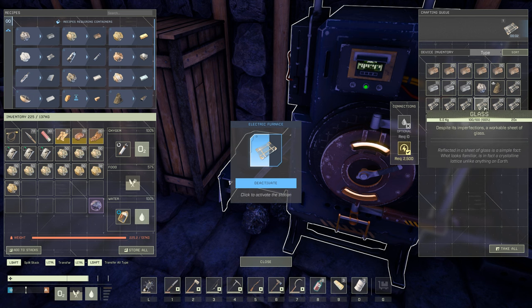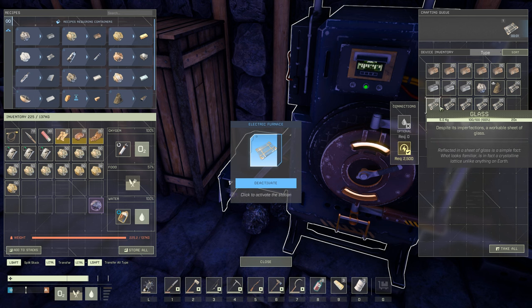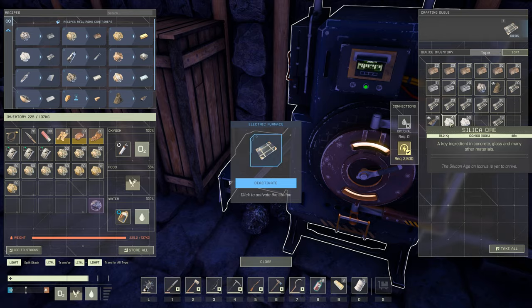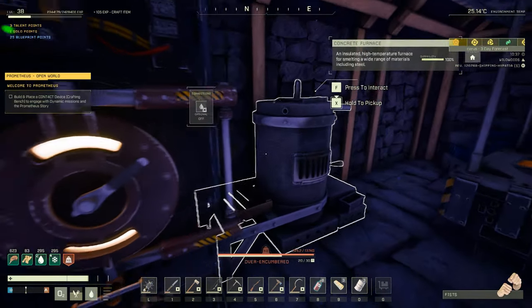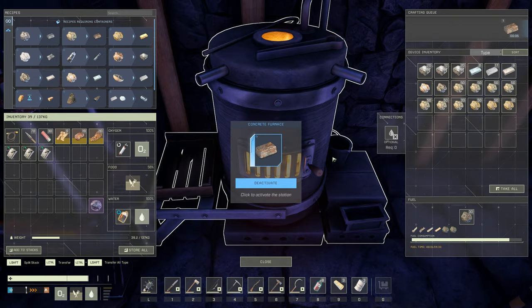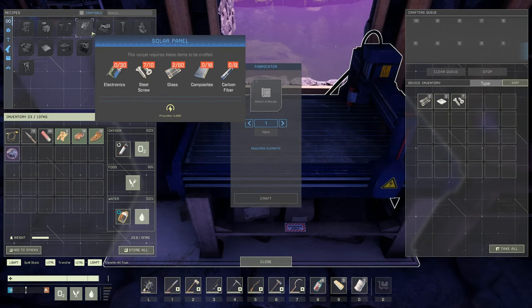So we're going to get our glass going here. I did have some silica that I started smelting up, so actually we already have the 60 glass — that's going to be one solar panel. I believe it was 60 glass per solar panel, so we're going to make another 100 here. We'll have a little bit of spare glass. So we are looking at 120 glass, 60 electronics, 36 composites, as well as 16 carbon fiber. We have a lot of crafting to take care of before we can get these things up, but I think we might already have the resources we need.